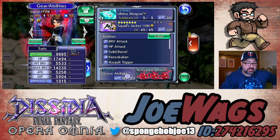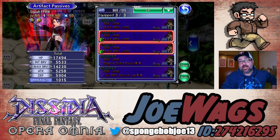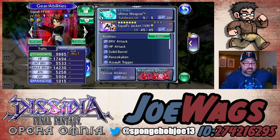For his artifacts, you just want Attack 108 and Max Brave 330. He's a very old character so he doesn't have a C50 passive in here - attack and max brave is really what you want. He's a damage dealer so attack is the priority.